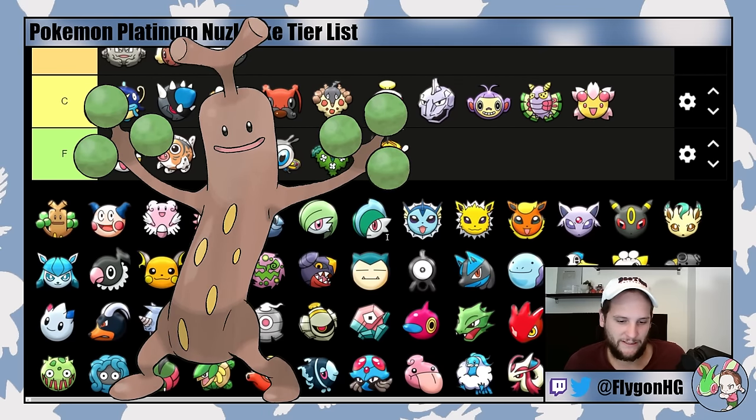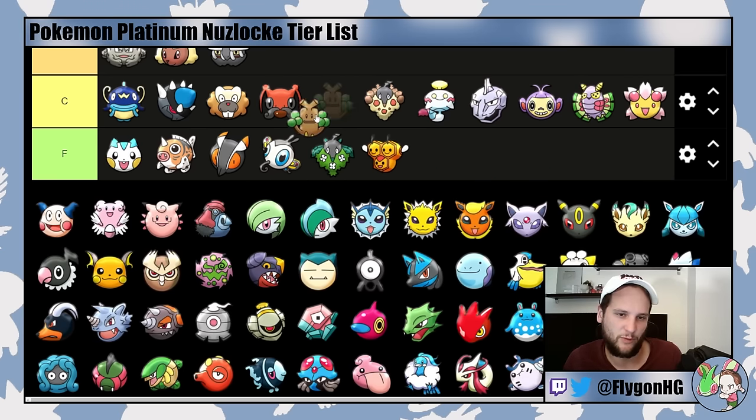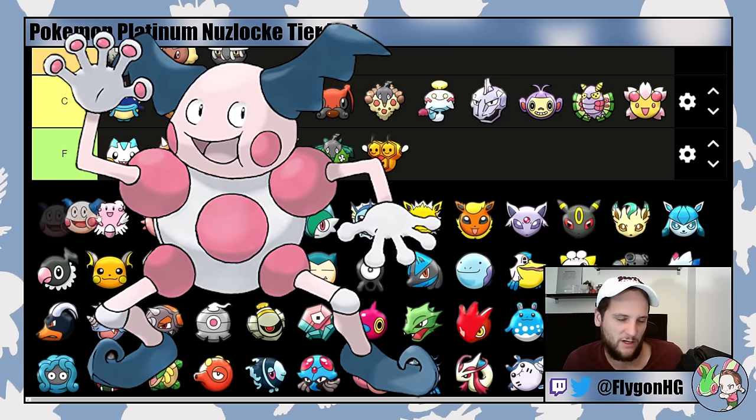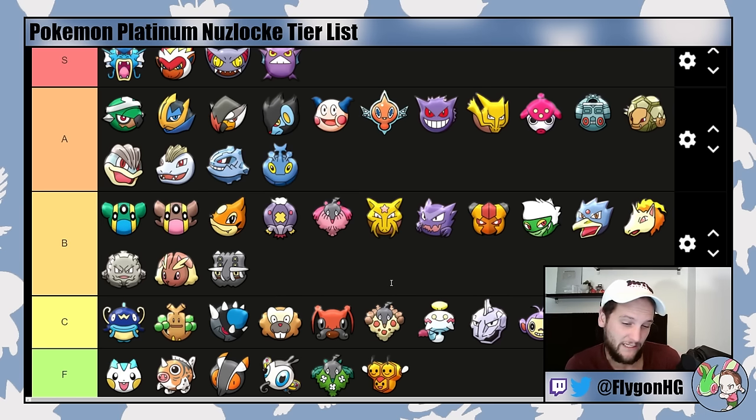Sudowoodo is not good into any specific matchups after you get it in Platinum — you can only get it on Route 221 after Surf. It's kind of okay into Honchkrow and solid into Crobat and Weavile for Cyrus, but you probably have better answers — C-tier. Mr. Mime is a pretty good Pokemon. It goes in A-tier. You only get it from Route 218 before Canalave City, but you get Substitute, Encore, and Baton Pass for very good utility. It's not super newcomer-friendly — if this is your first Nuzlocke I wouldn't suggest using it because it can teach bad habits and you have to use it properly. Reflect and Light Screen are cool, but you're subject to crits.